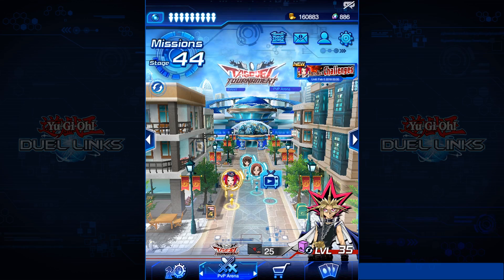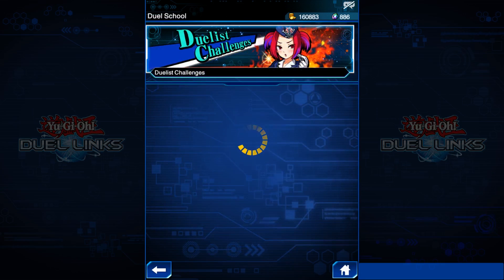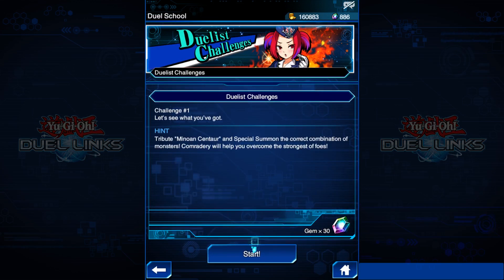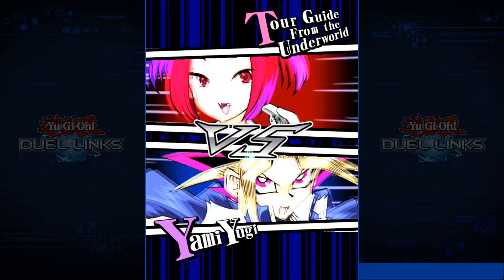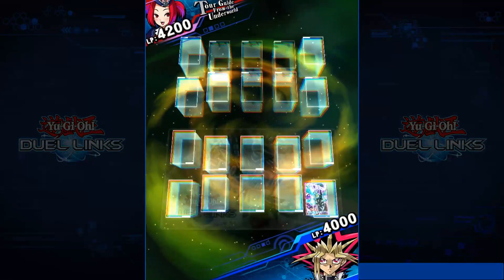So what you need to do is go to it first — hello cat, there's a cat on my desk. So you go to her, you just click through this. This is going to be an intro that you've got to go through, it'll be easy. Go to Duelist Challenges number 1 and you start it. This one is fairly easy compared to the other ones, at least in my opinion. It's like blah blah blah blah blah, you do it, you start it.